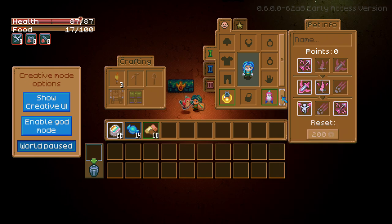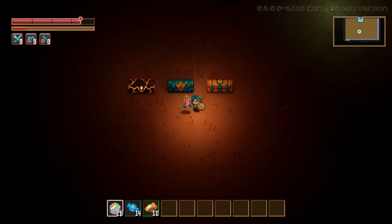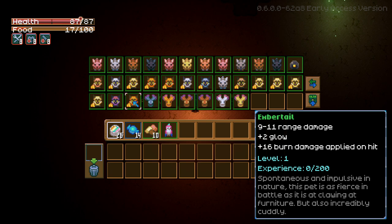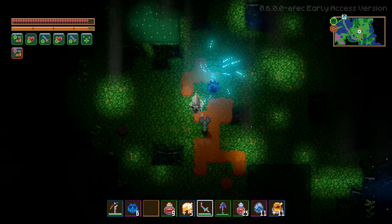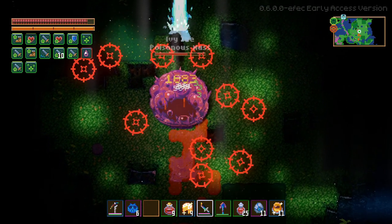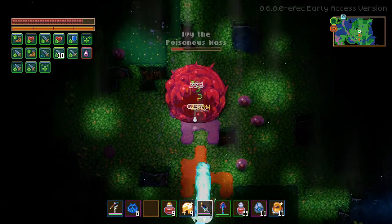Pets are now in Core Keeper as part of the Paw and Claws update, and they are fantastic additions. There are five different varieties, but each one gives you a random roll of perks and abilities that you can upgrade by giving them experience in combat and just having them around you. So here is the ultimate guide on how to get every single pet, how to level them up, and a whole bunch of their perks.